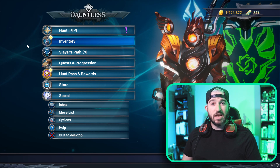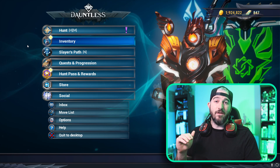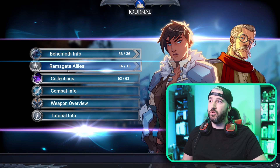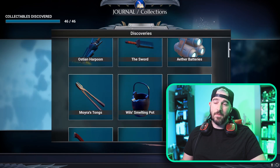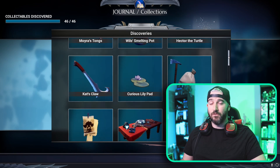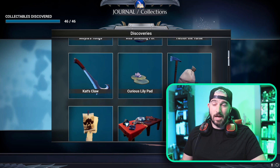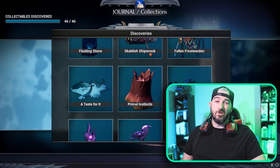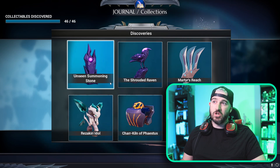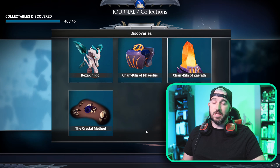First, for those of you that may not know, in our journal we have a Collections tab. Head over to Journal, go to Collections, and then under Discoveries there's a ton of lore items that can be found in the game. Many are from previous locations like Ramsgate and Frost Escalation — I'll link those videos below. The ones we're going for today are the final seven: the Unseen Summoning Stone, the Shrouded Raven, Martyr's Reach, Rezikiri Idol, Char Kiln of Feistus, Char Kiln of Zarath, and the Crystal Method, which is the lore item for the Time Weaver armor set.